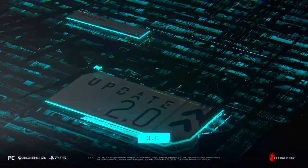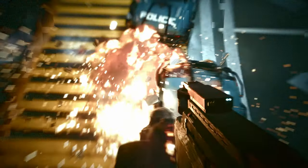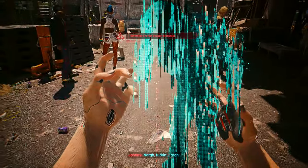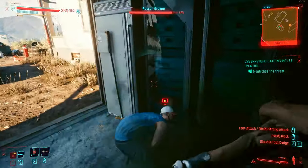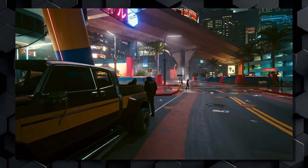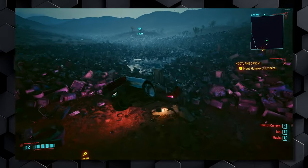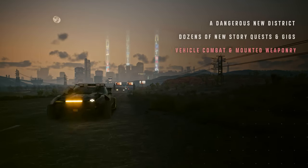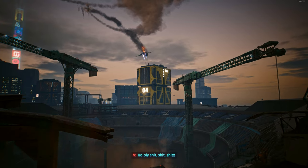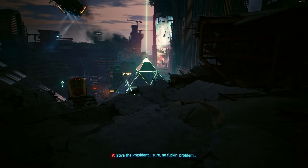Cyberpunk Phantom Liberty DLC and the 2.0 Update are pretty good image correction tools for the game. The 2.0 Update fills all the shortcomings of the base game, while Phantom Liberty nicely concludes the story, depending on the ending you got. A couple of months ago, I cleaned up all the side quests and gigs and made a video about it. I asked whether the game was ready for a DLC due to the bugs I faced. The 2.0 Update answers that question — without all the changes and fixes, Phantom Liberty would be on a very shaky foundation.